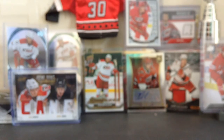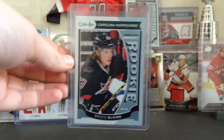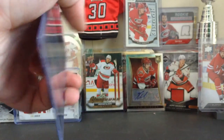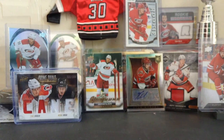The next card is pretty nice — my friend actually pulled this — a Brock McGinn Marquee Rookie. It's an OPC Marquee Rookie. I always get mixed up between the two, but it's a nice shiny one.